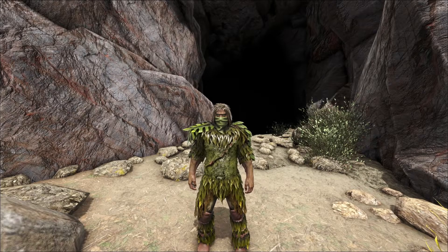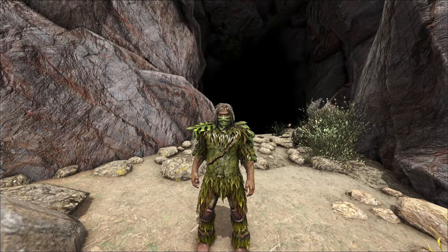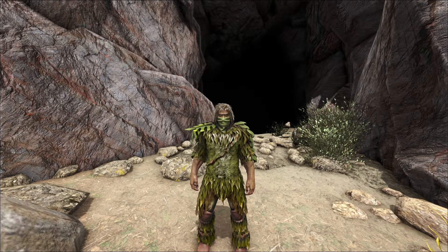What's up everybody, welcome back to my channel. We are back in ARK: Survival Evolved, and in this video I will be showing you where to get the Artifact of the Cunning on the Lost Island map. I'm going to try to make this a short video, so let's get right into it. Before you can get the Artifact of the Cunning, you will want to grab a fabricated shotgun and a ton of ammo for it.